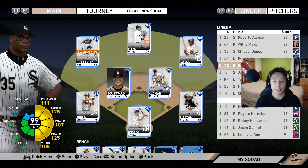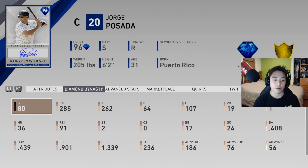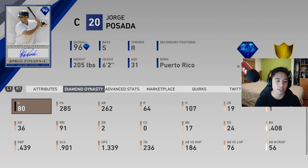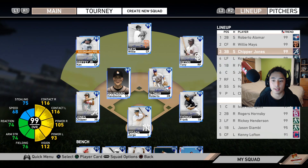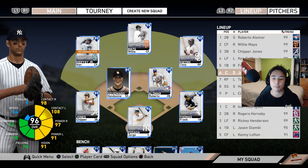Ken Griffey Jr. has good pop batting cleanup, same with Frank batting fifth. Jorge Posada bats sixth — not a lot of people have him, but he is my best hitter right now. Willie Mays has been my most consistent throughout the game and his speed keeps him batting second, but Jorge Posada at the bottom of this lineup is what's kept me going — he's hitting .408 with an unbelievable amount of home runs. I have him this low simply because of the platoon situation, but if that didn't matter he'd probably be batting cleanup.